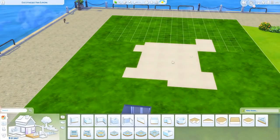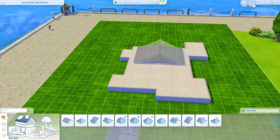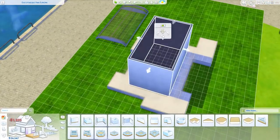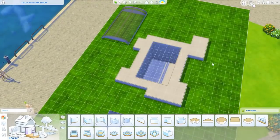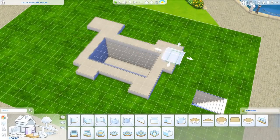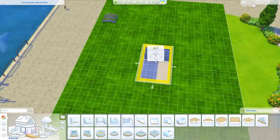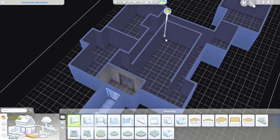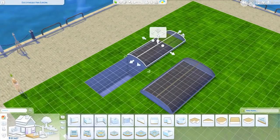Not necessarily in the sense that this is the first underwater house in the Sims 4 — far from it. So many people have built underwater houses before, but most of the underwater houses I've seen were kind of like lake houses. I've never really seen one specifically built for the ocean, which is what I was trying to do. This one in particular is more for a coral reef type area.